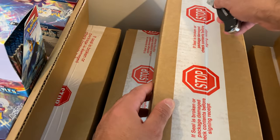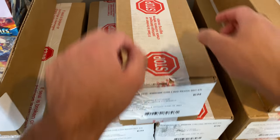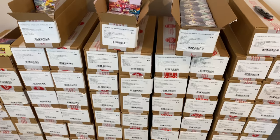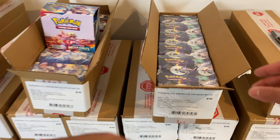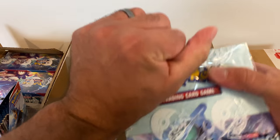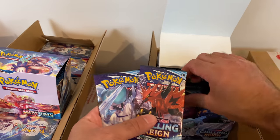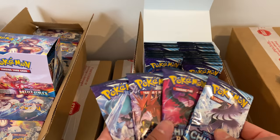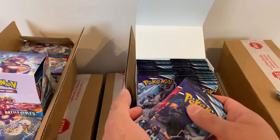Next up we have Chilling Reign — not too old. I remember this came out pretty recently, right before Evolving Skies of course. This is Sword and Shield number six set. I really wanted to do the holiday sets but they're just too tough to get. I got sets one through seven — all the main series sets. Chilling Reign, nicely wrapped and straight from a case. Here are the artworks — it's just cool to see all the sets lined up like this. Chilling Reign — really good set, got the alt arts, the birds, all the good stuff. Five pack artworks for some reason — kind of random. Chilling Reign boxes go for around $125 to $150.